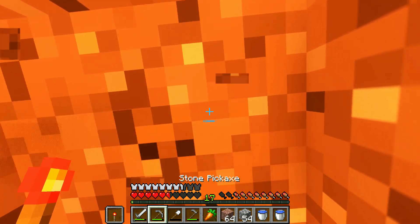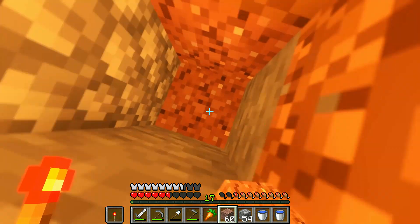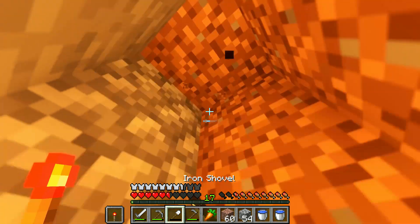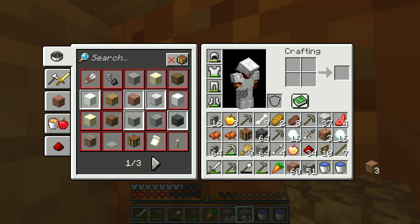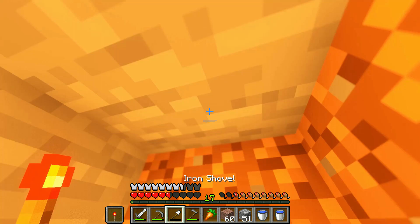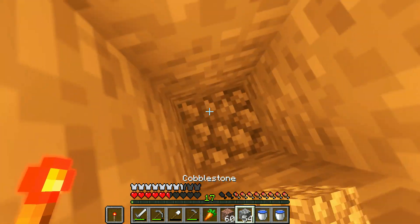Okay guys, so we have done the contraption. We do need to make — what the heck is it called? We need to make — oh, by the way, I found a Notch Apple down there, isn't that crazy? You never find a Notch Apple. And by the way, when it's nighttime I found this hack — just carry a torch in your off-hand.